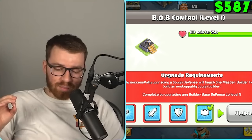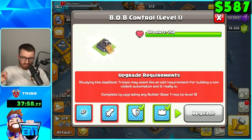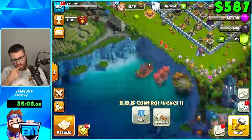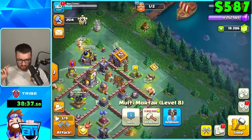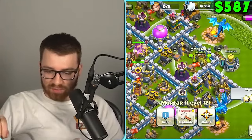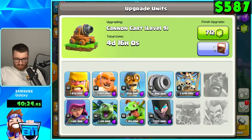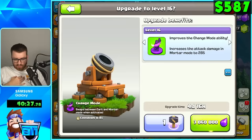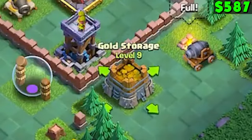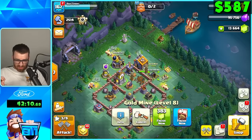Next task: complete by upgrading any Builder Base defense to level nine — I think I'm really close to this Tesla. Boom. Complete by upgrading any Builder Base troop to level 18 — that's a tough one. Complete by gearing up three buildings in the home village — I think I have to be Town Hall 13 for that. That's a massive upgrade though, so we'll use our one book. We're going to upgrade the Build Storages and the Elixir Storages, using our Builder Storage thing, basically trying to get the most value out of my elixir.